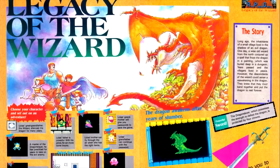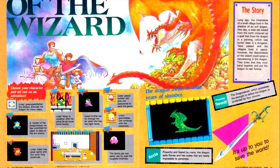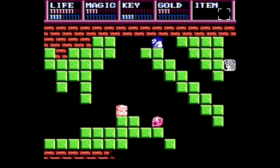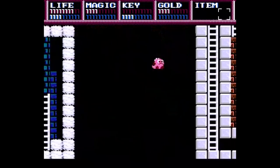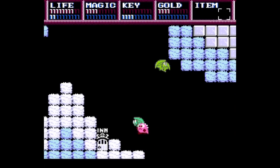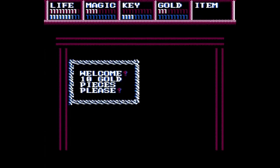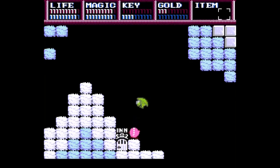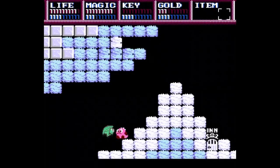Next up is an RPG from Nihon Falcom that isn't part of their Ys series: Legacy of the Wizard. We get a rundown of the different characters you can play and their strengths and weaknesses. Legacy of the Wizard is a game that doesn't quite fit in with this RPG section. It's loosely connected to Falcom's Dragon Slayer series, but I wouldn't exactly call this game an RPG. You play as the members of a family of adventurers — mom, dad, son and daughter, and the family's pet monster. Each character has different special abilities.